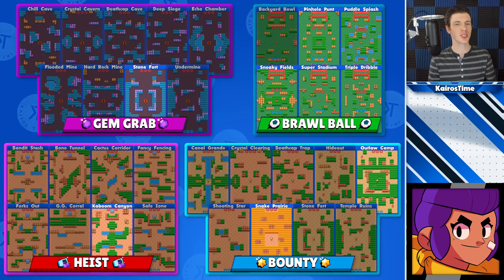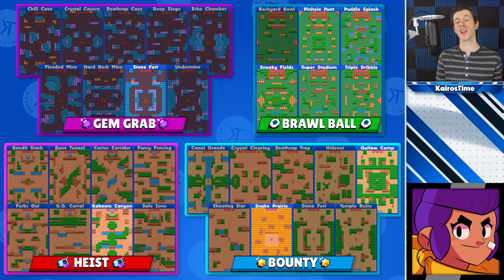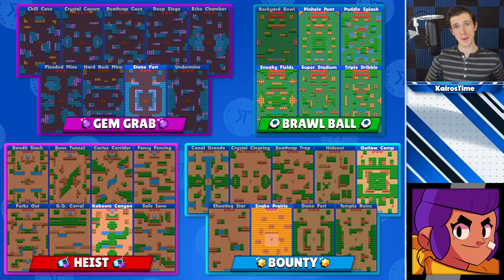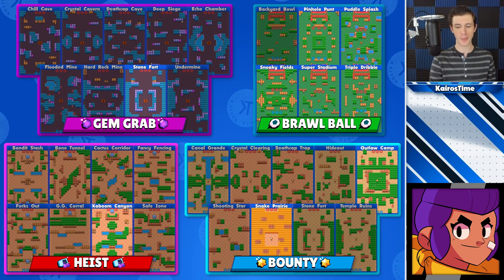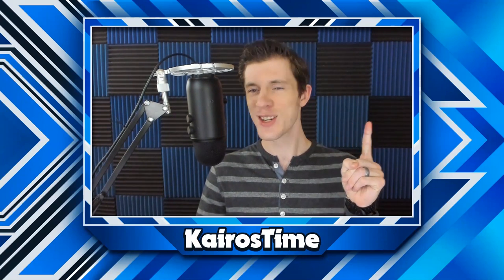Just like every player starts with Shelly, we're going to start with Shelly. What makes her good on a map is having lots of walls and lots of bushes for her to sneak around so she can get close up on enemy brawlers. For Gem Grab, she can be played on Stonefort. She can play every map in Brawl Ball with the exception of Backyard Bowl. For Heist, she can be excellent on Kaboom Canyon. For Bounty, she can be played on Snake Prairie and Outlaw Camp.